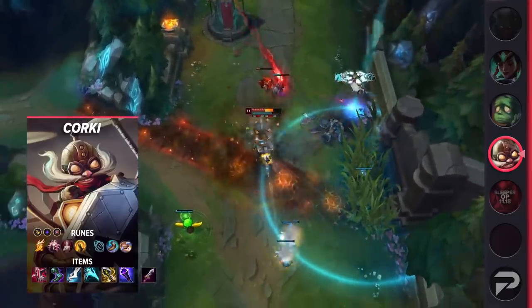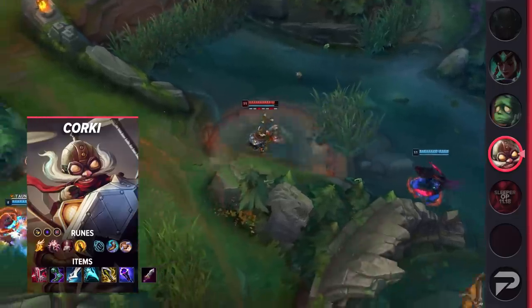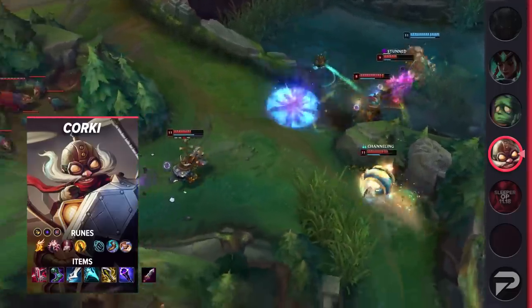So what's the build for Corki Top? For your runes, you'll want to run Fleet Footwork, Presence of Mind, Bloodline, Coup de Grace, Magical Footwear, and Biscuit Delivery, with the stat runes being Attack Speed, Adaptive Force, and Armor or Magic Resistance. For your item, start with the Doran's Blade, and then pick up a Trinity Force on one of your early recalls.